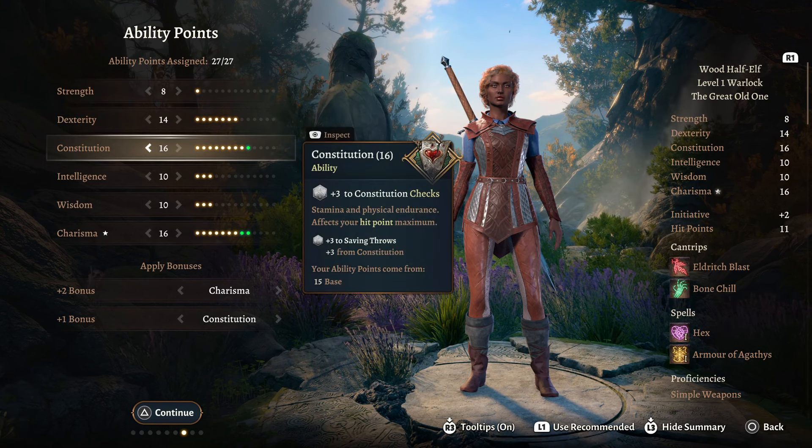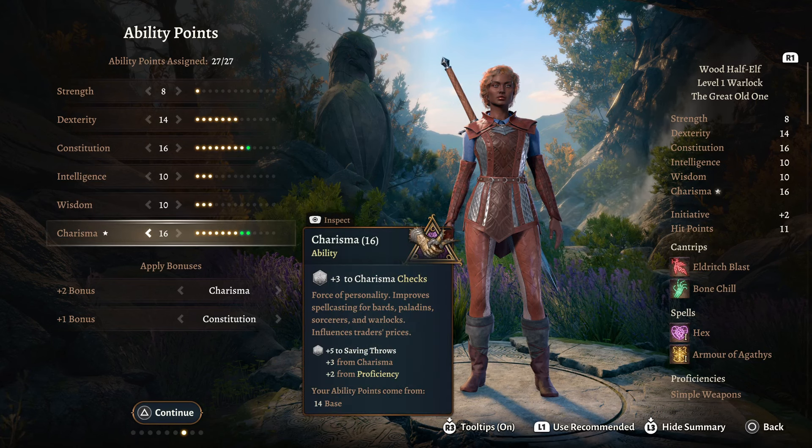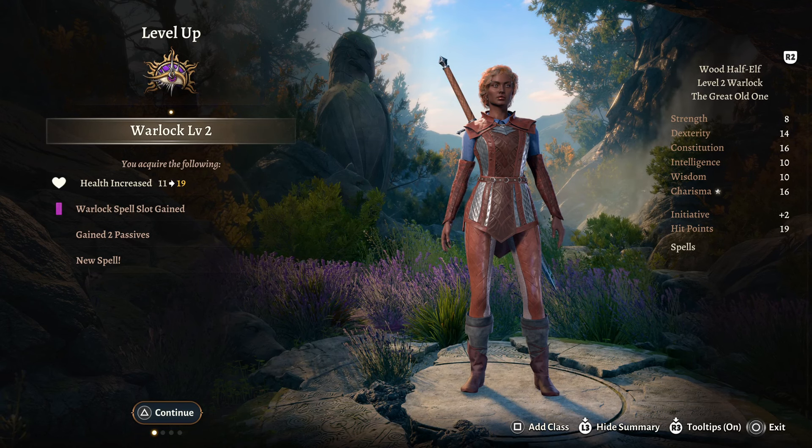For your ability points: 8 in Strength, 14 Dex, 16 Constitution, 10 Intelligence, 10 Wisdom, and 16 Charisma. For your proficiencies, take whatever you feel like.